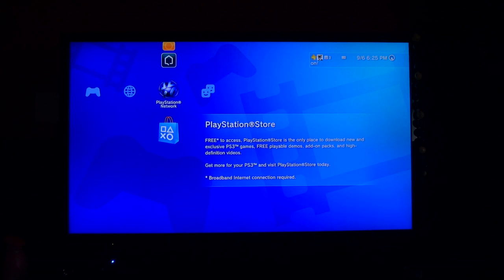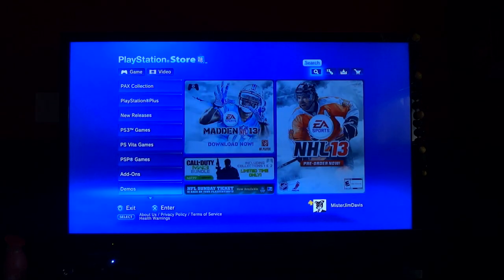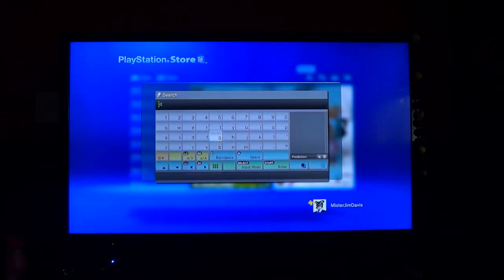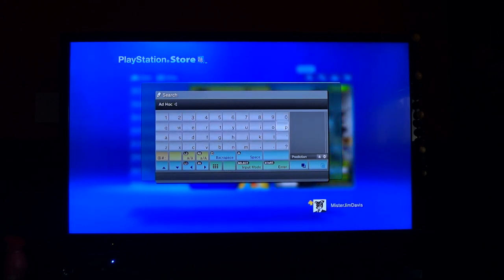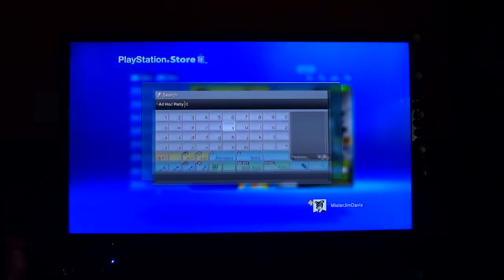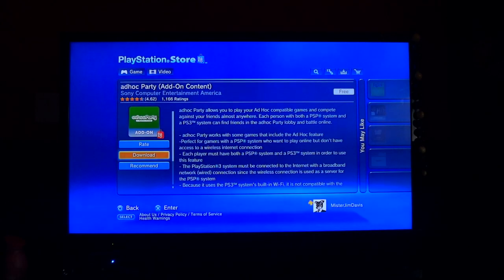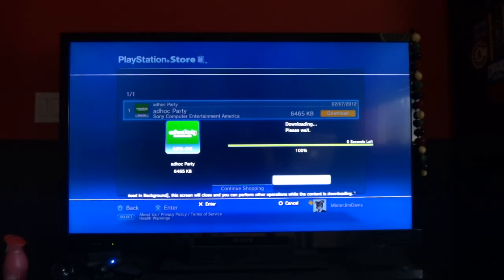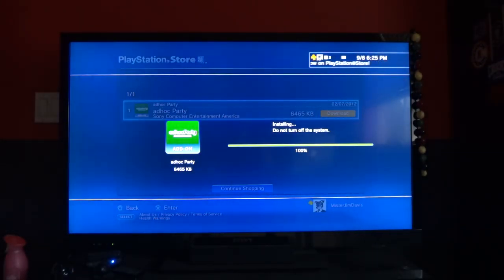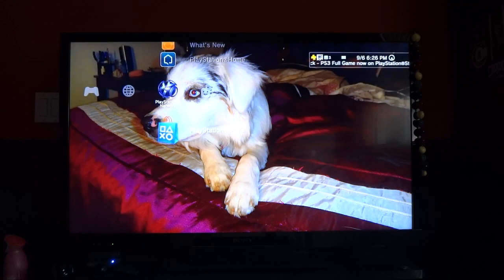First thing to start with: go to the PlayStation Store and download the Ad Hoc Party client. Hit the search function in the top right and type in 'ad hoc party.' There it is — should be your first selection, little green icon. Just click it and download.